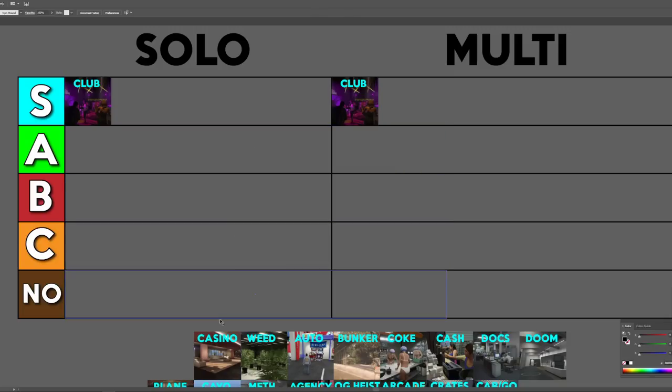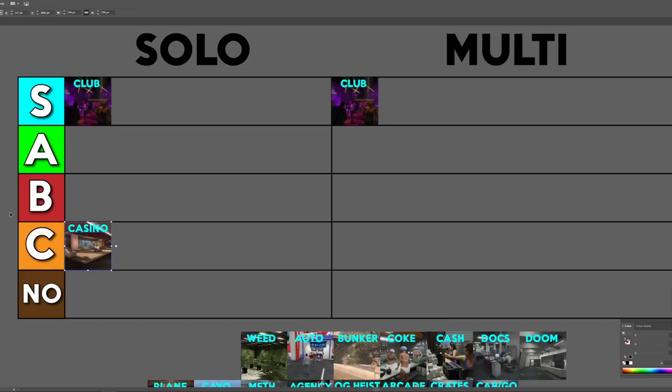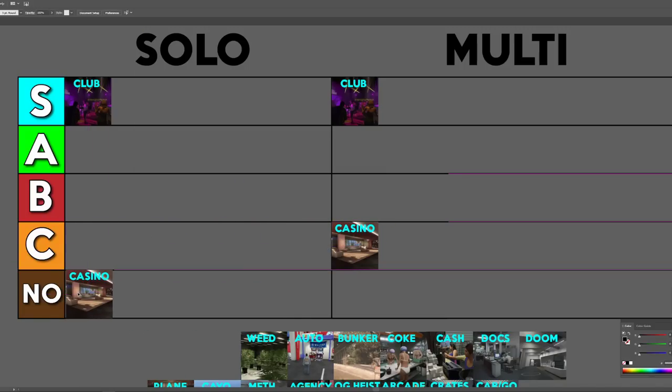With the nightclub out of the way, next up we go to the casino, which is going to go into C. Casino for solo is a No — if you're a player that doesn't have anybody to help you with the casino missions, you're never going to be able to do them. So solo, the casino is the worst business ever.